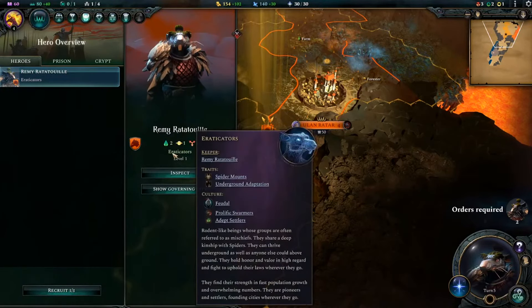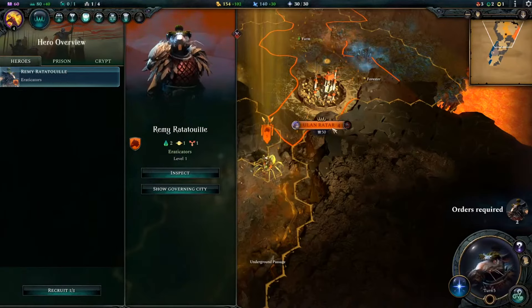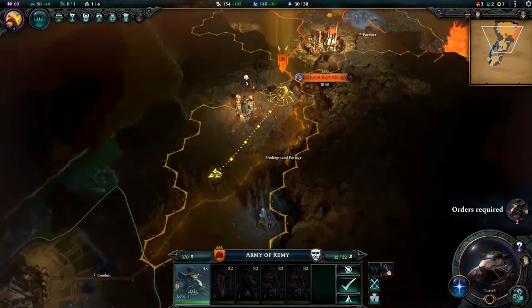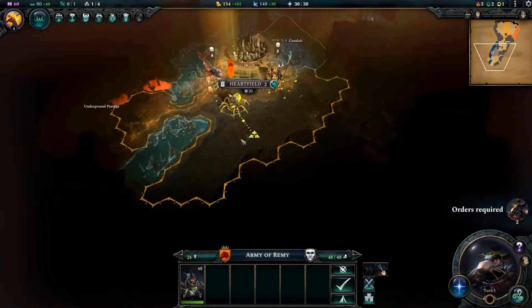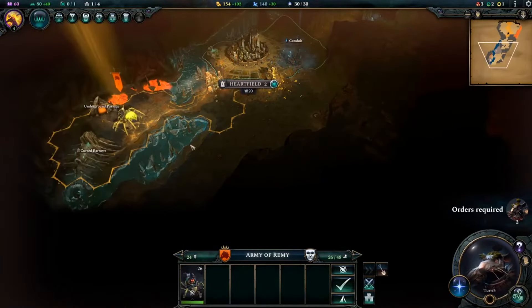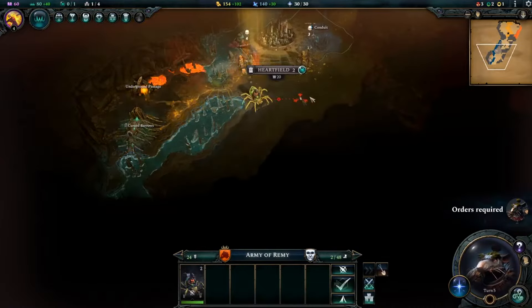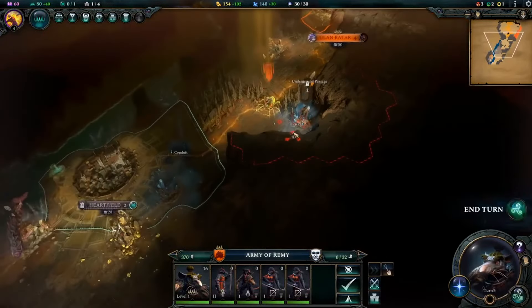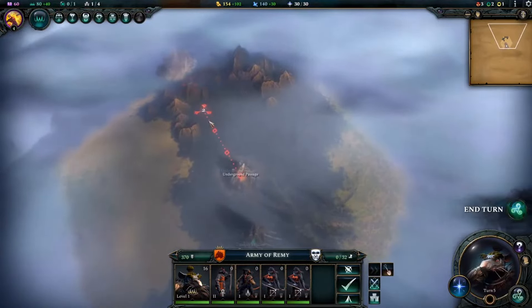Age of Wonders IV has what I think may be the most powerful magic system I've encountered in a strategy game. As part of creating a custom race, I get to pick an initial tome of magic. This is Age of Wonders IV's answer to the traditional tech tree, and it's a big shift from the system found in Age of Wonders III. Here, magic is divided into tomes, each with a particular magical affinity. Studying multiple tomes from one type of magic unlocks more advanced tomes, but I always have the option of branching out and studying new kinds of spells.